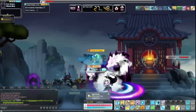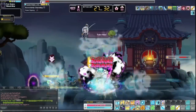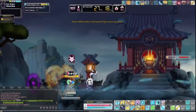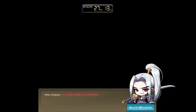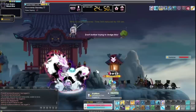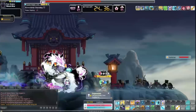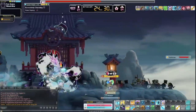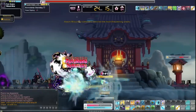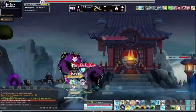For Star Force, only go to 12 stars off-event, and only go for 15 stars or higher during events. You can get to 15 stars during a 30% off or 5/10/15 event, but if you're going over 15 stars, I highly recommend waiting for a 5/10/15 or Shining Star Force event due to cost efficiency. Once you've upgraded gear to two-line stat at Unique and 12 to 17 stars, you should efficiently run up to Loamian within 30 to 40 minutes.